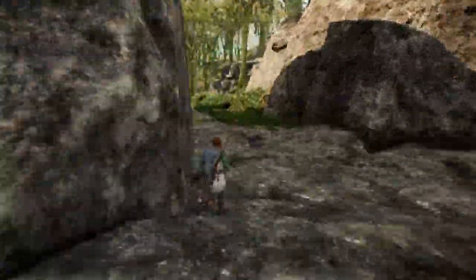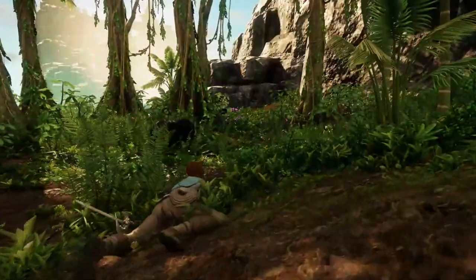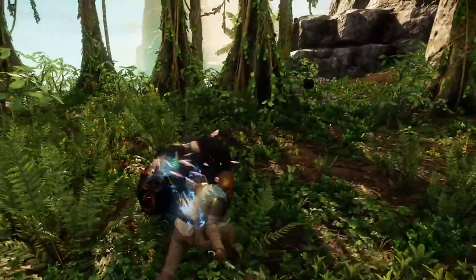You go inside there, up and around, and pretty much go in a circle. This is where you find serenity bears and serenity cubs in order to farm them for the rich bear flank.